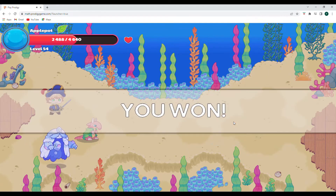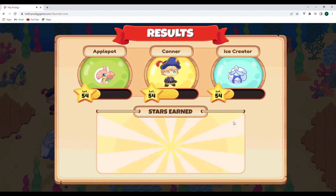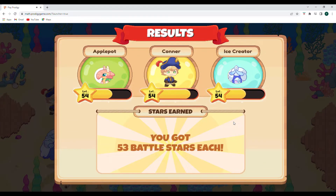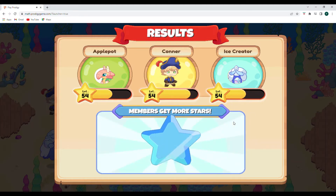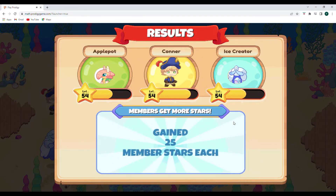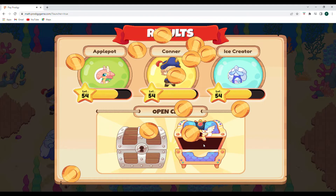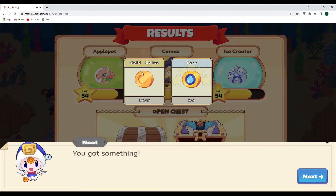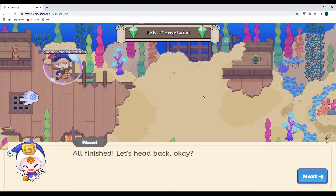Another critical hit — that is awesome. Way to go Apple Pot! We won. Awesome — 53 battle stars, that is great. We are level 54 now. Let's go ahead and open this up: 200 gold coins, 20 yards. So cool. Let's head back.